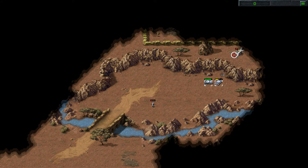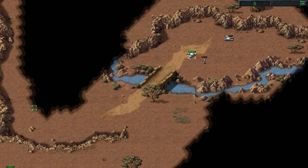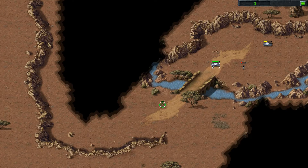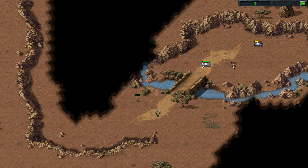Now that that's almost done, start clearing out these. We've aggroed a good number of dudes. This is actually part of my strategy — what I'm going to do is hopefully they'll try running straight down through here eventually, and we'll be able to run them over and that'll be easy kills for us.